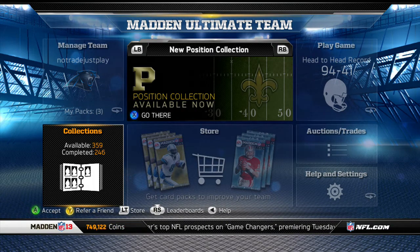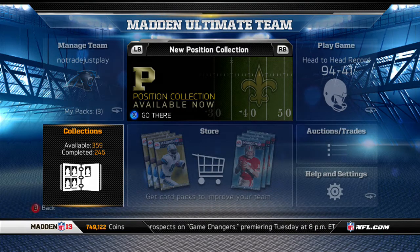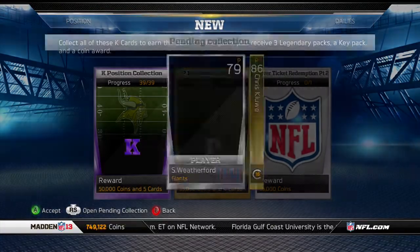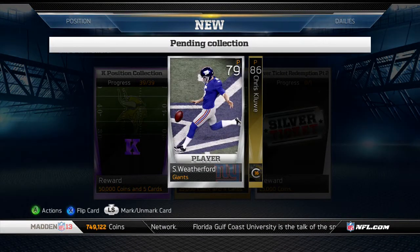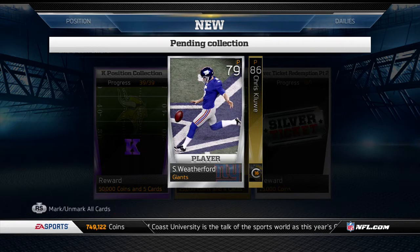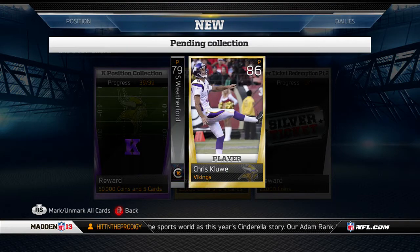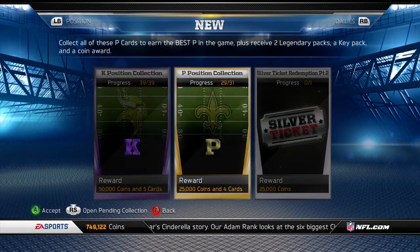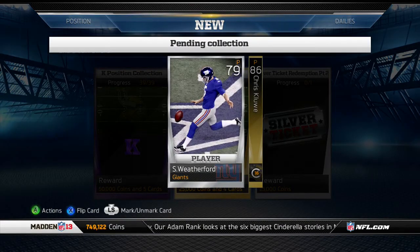What's up folks, sexyboy91 here bringing you this punter collection completion video. I said in my last video I wasn't going to do it, but I had four Shane Weatherfords in my reserves. I sold three of them for 28 grand and bought one for 400 coins and sold it for 28 grand. I made a lot of money off those four cards, so I decided to go ahead and buy Chris Cluey — I paid about 30,000 for him. Shane Weatherford basically paid for this entire collection.